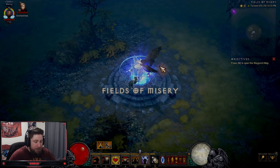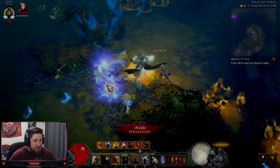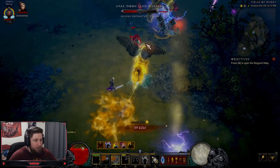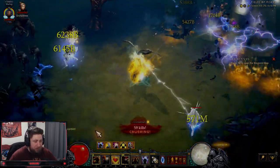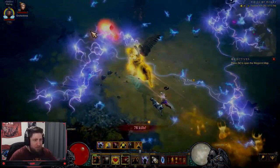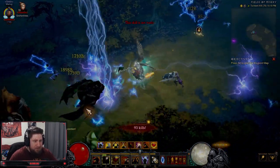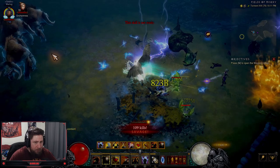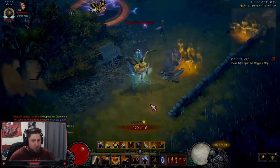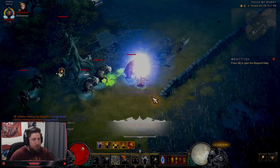I want to show you quickly how the manual cast is really going to work. We're going to go to Fields of Misery, get our buffs, and we just have to stop and cast — which is kind of a bummer. Compare that to having the power where it's just automatically being cast and you can just run around. I almost got killed on camera there — goodness!